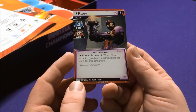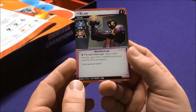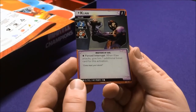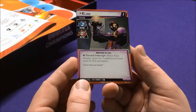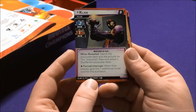Claw has no attack on his first form but has the Master of Evil keyword. Force Interrupt: when Claw attacks, give him one additional boost card for this activation. His second form has 12 hit points and gains one attack. When revealed, search the encounter deck and discard pile for the Immortal Claw and reveal it, then shuffle the encounter deck. He still gets one additional boost card when attacking.